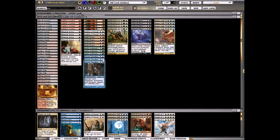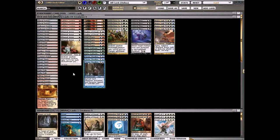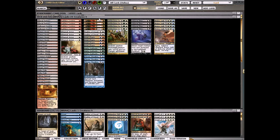What we're trying to do is fill up the graveyard and get Ethereal Armor, Unflinching Courage, and Alpha Authority onto her, then bring her back with Unburial Rites or just cast her — she's only six mana. To do that we're playing Chronic Flooding, which says whenever the enchanted land comes into play tapped its controller mills three, so we put it on our own land. We also play Breaking to put the top eight cards of our deck into the graveyard. We need as many cards in the yard as possible.